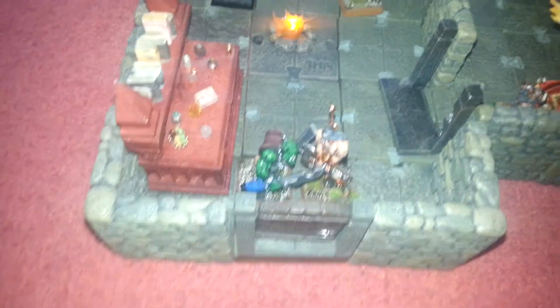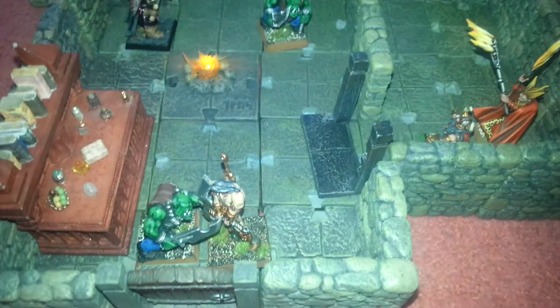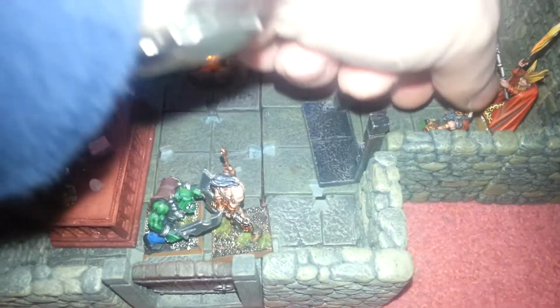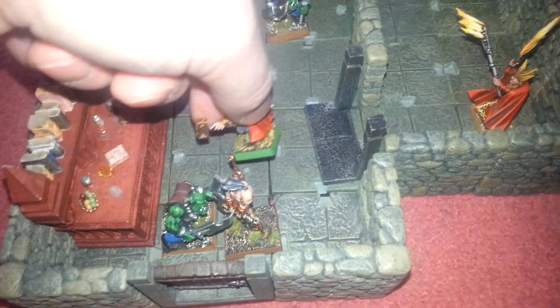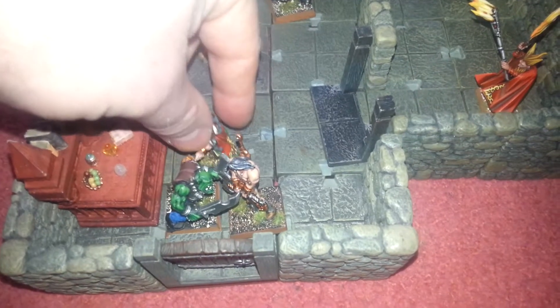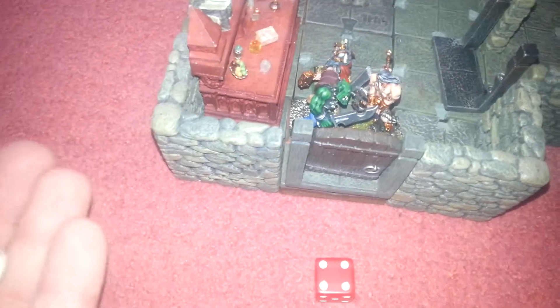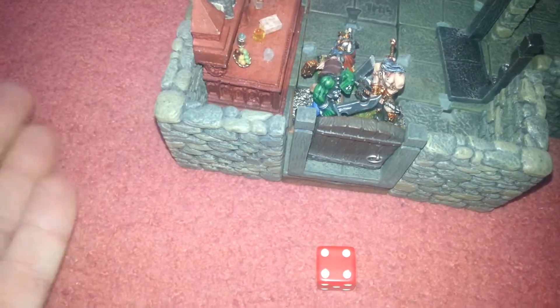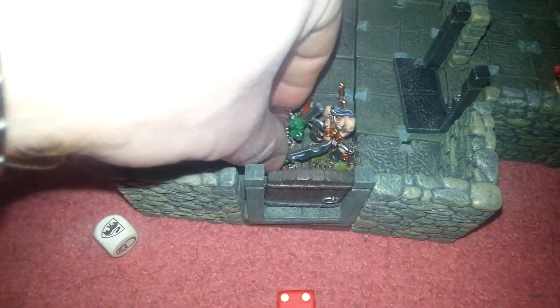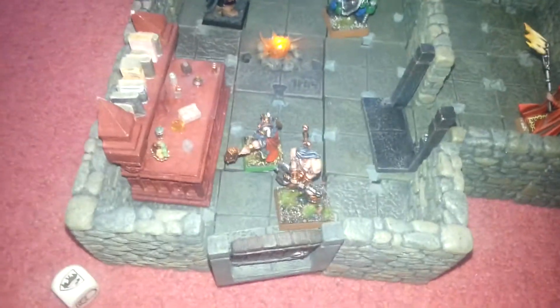We now have the dwarf and he's rolled an eight. One hit, so they've got to try and kill off whatever they can. He's going to go one, two, three, four, five and he is going to have a go at the orc as well - one hit and he's dead. So at least that's one less character to attack us - the orc is gone.